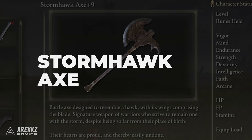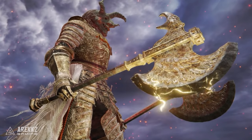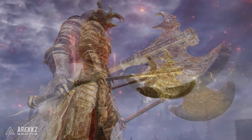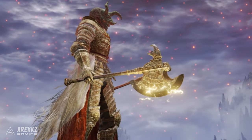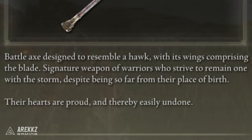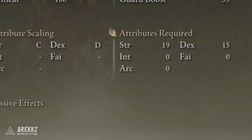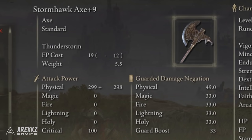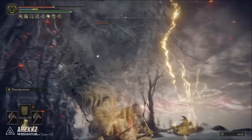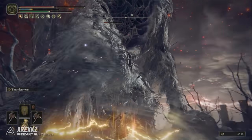The Stormhawk Axe is a battle axe designed to resemble a hawk, with its wings comprising the blade. It has nice detailing and it's a signature weapon of warriors who strive to remain one with the Storm. Despite being so far from their place of birth, their hearts are proud and thereby they're easily undone. This weapon requires 19 strength and 15 dexterity. It has no passives and you can't buff it, but it has an awesome Ash of War built into it called Thunderstorm.